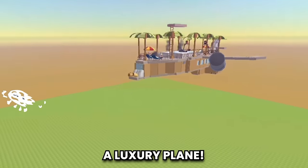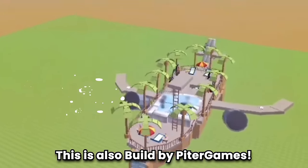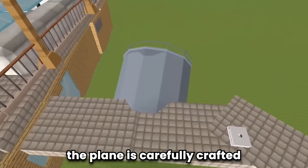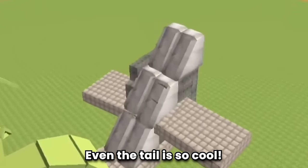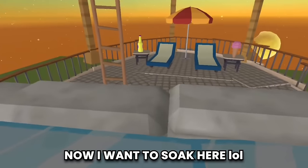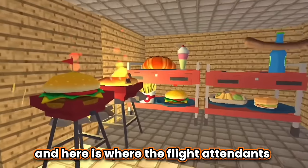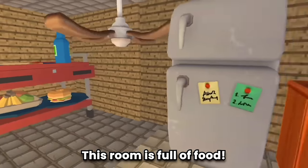Build number 7 is a luxury plane - also built by Peter Games. Let's tour this plane. Here is a beach chair for relaxing, and there is also a place to play basketball. The plane is carefully crafted from the wings to the engines - even the tail is so cool. There is also a swimming pool and hot spring here. Passenger seats - the arrangement is very neat. And here is where the flight attendants prepare meals for the passengers. This room is full of food.